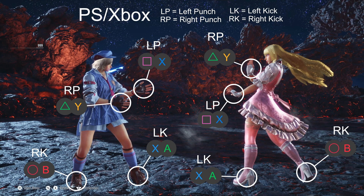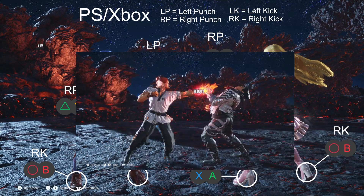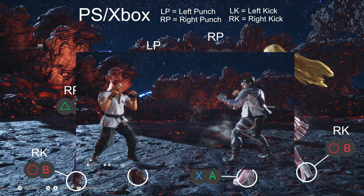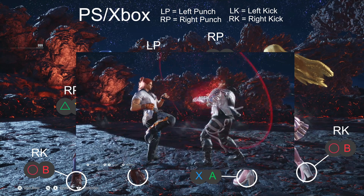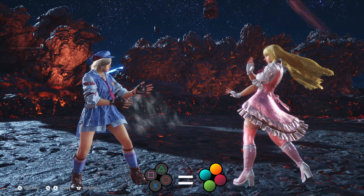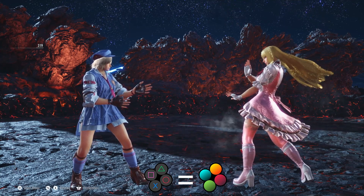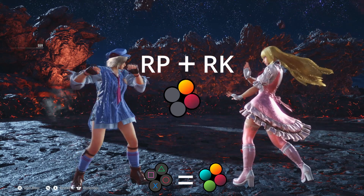Each of the buttons controls a different limb of the character. Square or X (if you're on Xbox) controls left punch, Triangle or Y controls right punch, X or A controls left kick, and Circle or B controls right kick — and on the right side it's exactly the same. By pressing two buttons from the same side of the body at the same time you can perform a throw or grab — for example, Square and X, or Triangle and Circle.